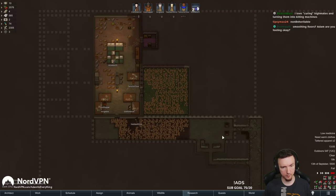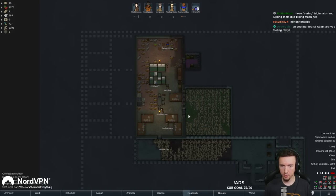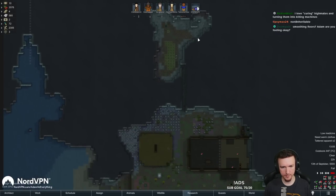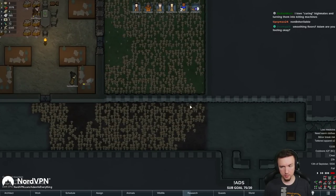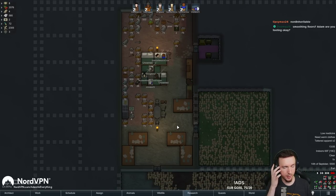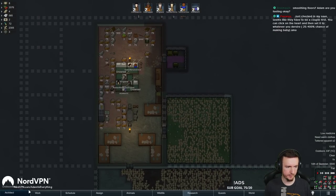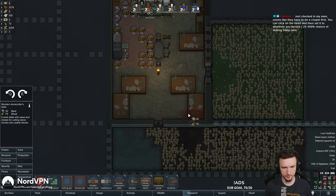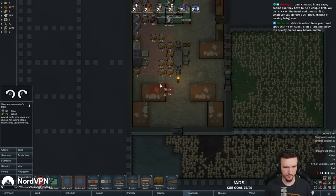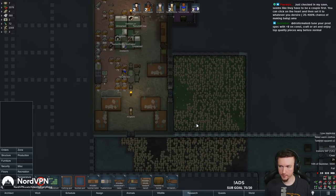It hasn't been that long since we did a mountain base run actually. We really need that electricity research - it's gonna take quite a while so we'll probably just kind of chill a little bit. I need to get some columns there. Let's go ahead and put down a stone cutter table and I'll just throw it in here for now. It has to be a couple first - you can click on the heart and then set it to whatever you desire.